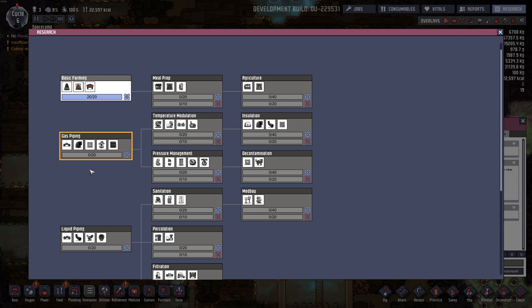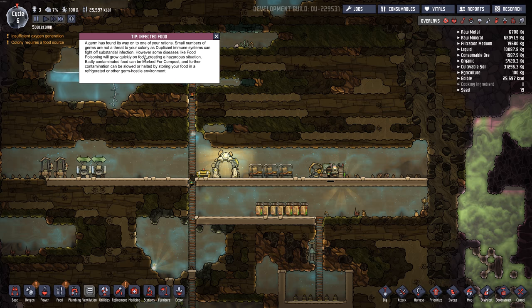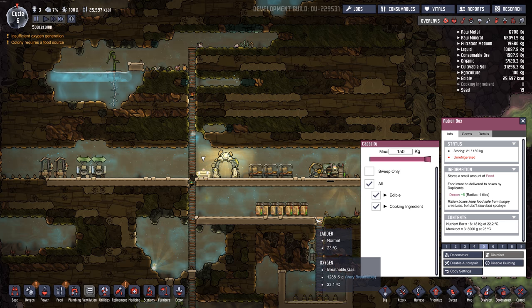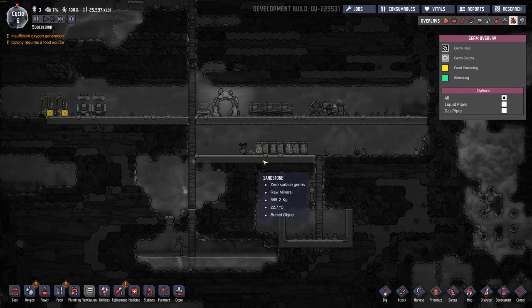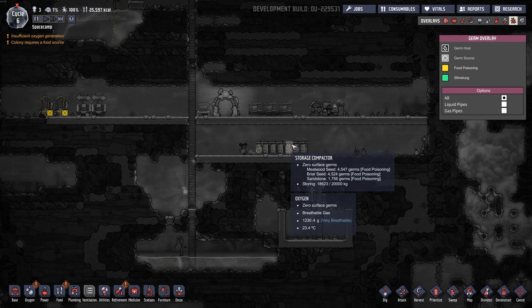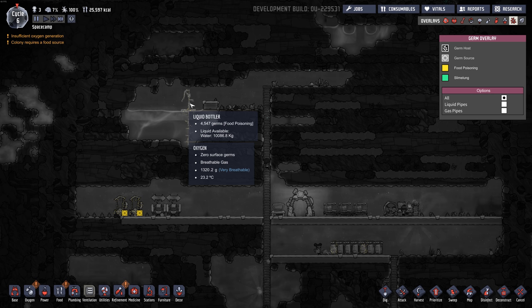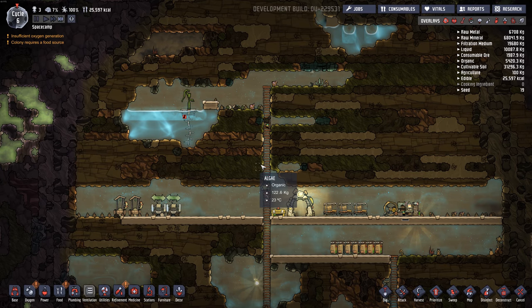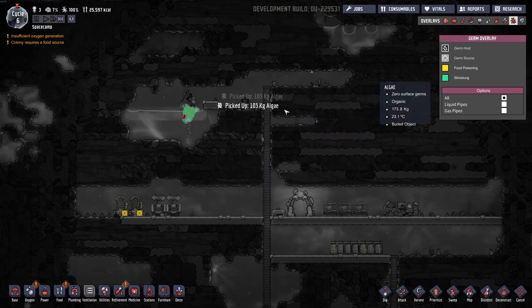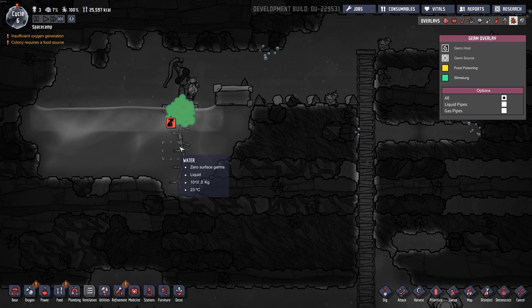Research complete — just work our way down the list. Gas piping next. We've got infected food — we've got to compost the dirty food. Where is this dirty food? Let's try to disinfect this liquid bottler. There's no priority on disinfect. Is that going to clear it up? Yes, good.